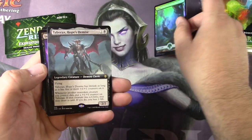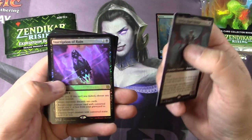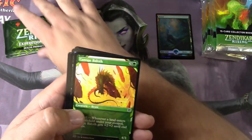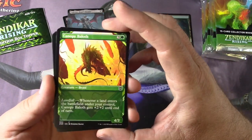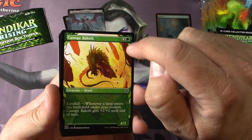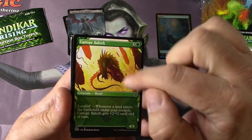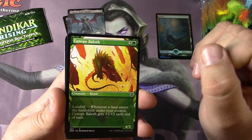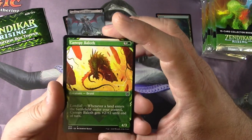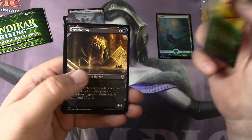We got a full art force, a Tabarax Hope's Demise Demon Cleric, Extended Art, Inscription of Ruin, Canopy Balthouse. So here are the showcases for this set. This is supposed to look like a travel poster, right? The framing is all the way hidden in there — it doesn't really look like some kind of frame to me. I'd rather just have a full art version. I think it'll probably look okay on the Expedition versions, but this frame doesn't really do much for me. The bright colors of the alternate art are fine.